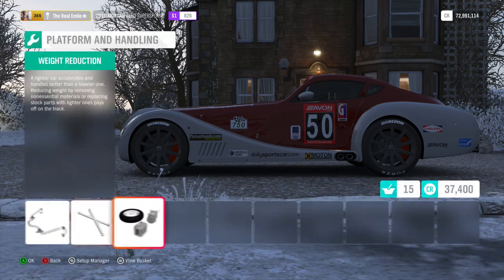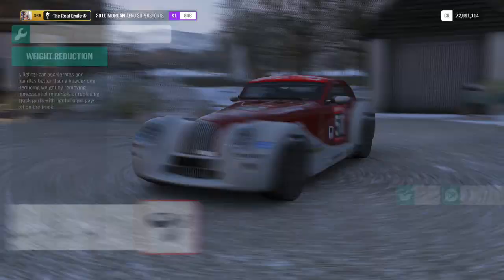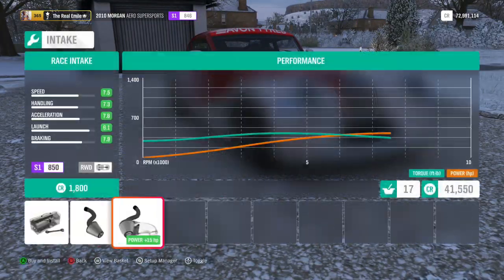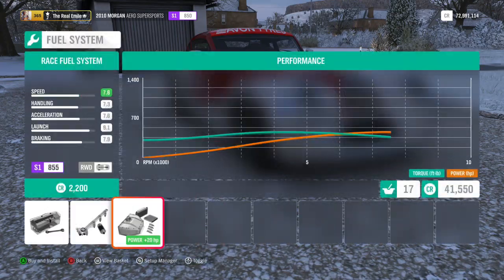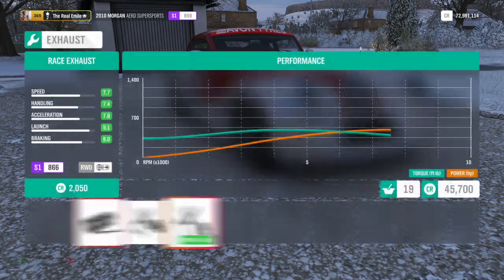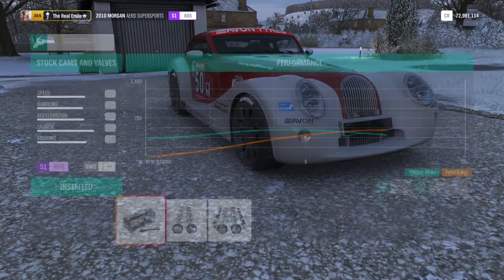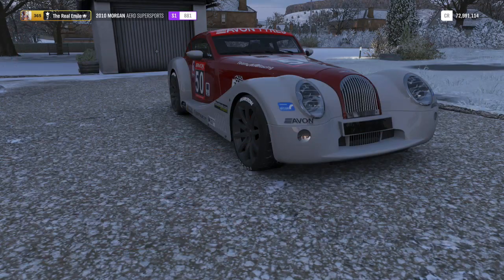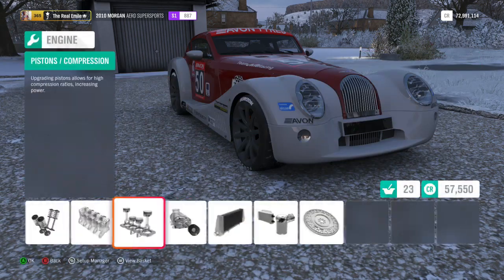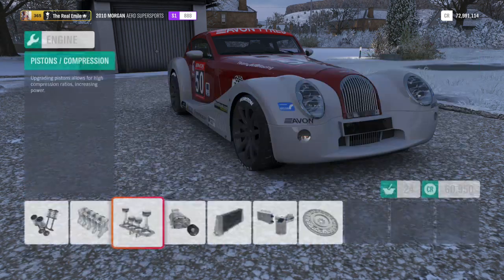It's sort of those weird Morgans that were cross-eyed as well, which I really did not understand the styling of. PI wise this is looking like it might actually turn out to be pretty impressive, although it is not really building too much PI with the power going in. I'm not sure how much power we can make on this stock engine — if I had to guess it's somewhere in the region of 700 to 800.